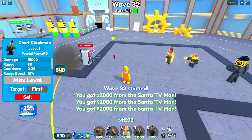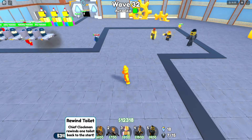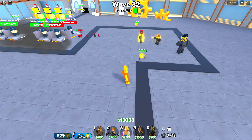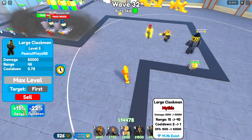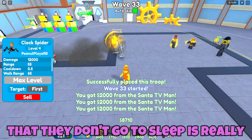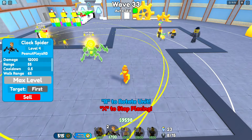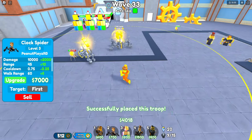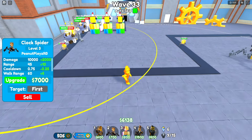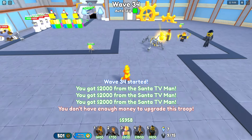It's wave 32 now and we've got our first chief clockman max level. That's a long cooldown though — look at that 532-second cooldown coming down on the chief clockman. I'm not sure what else to place — I'm going to put some more clock spiders just because the fact that they don't go to sleep is really OP, and they've got some really good AOE damage. And the clock spiders going through — that is so cool!